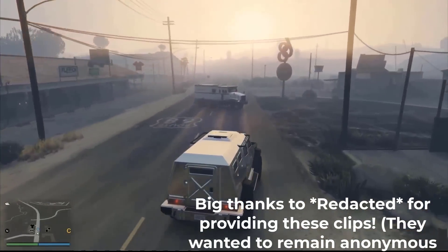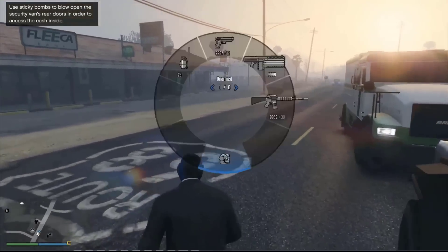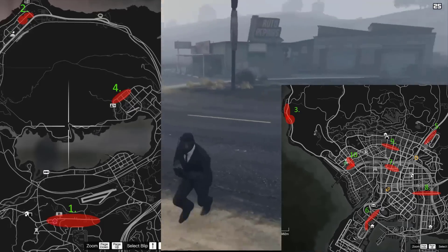The first event will involve armored trucks that you'll be able to stumble upon. Go around the back, explode the rear door and pick up the case. Here are some of the possible spawn locations that you'll be able to find the trucks.